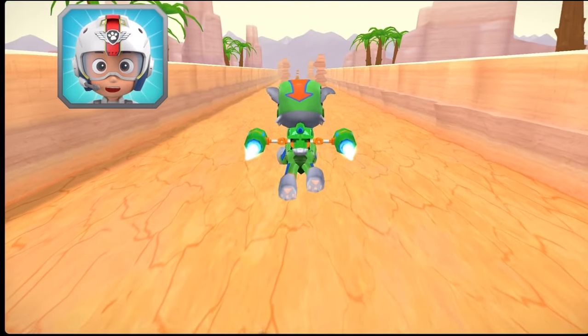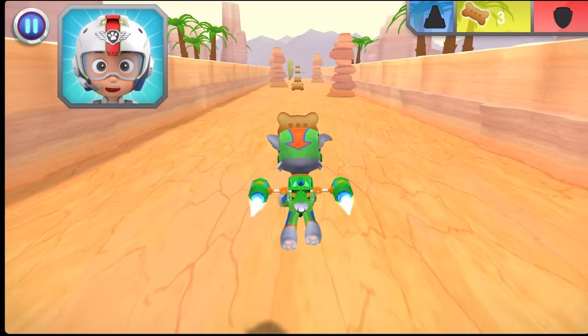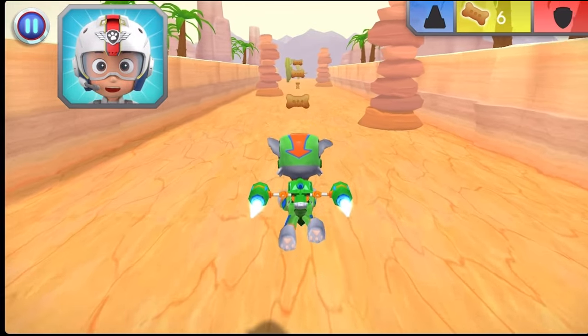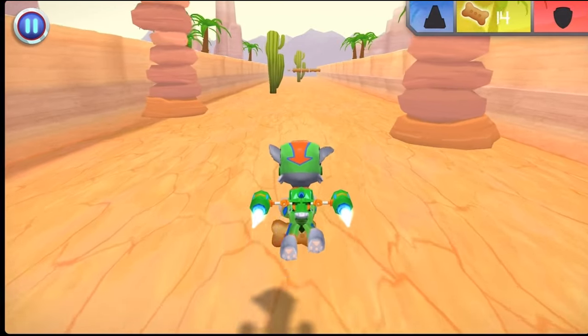Rocky, come in. There's been a rock slide near Old Trestle Bridge. Chase is on the case, but he needs cones to block off the area to keep everyone safe. Help him out by collecting five cones to give him. Green means go!